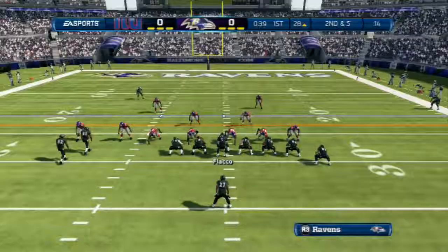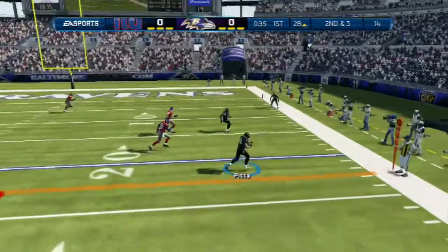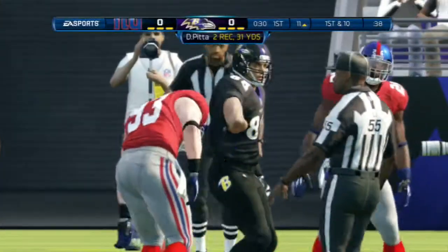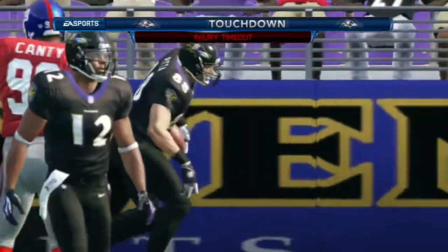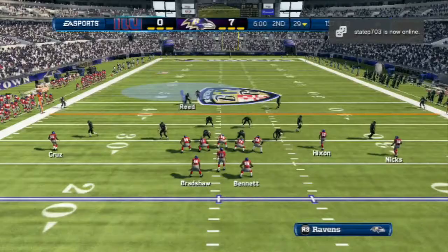Obviously in real life, Gronk is way better because he actually gets thrown the ball. But if the Ravens utilize Pitta more, oh my god, he would be a Pro Bowl tight end for sure. And right here, I catch him on a nice little streak over the middle. He beat the guy in the zone, found the hole, and it was an easy touchdown.